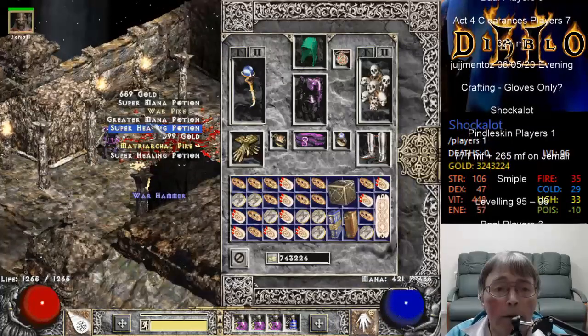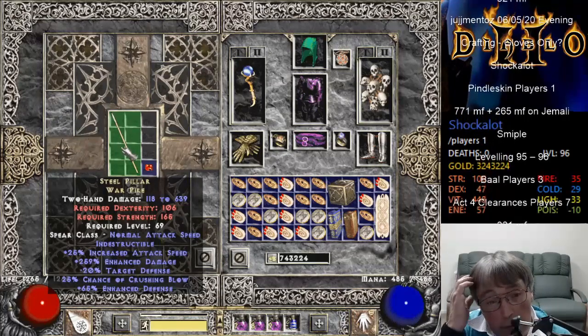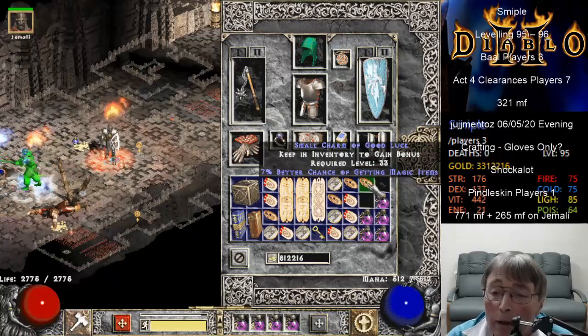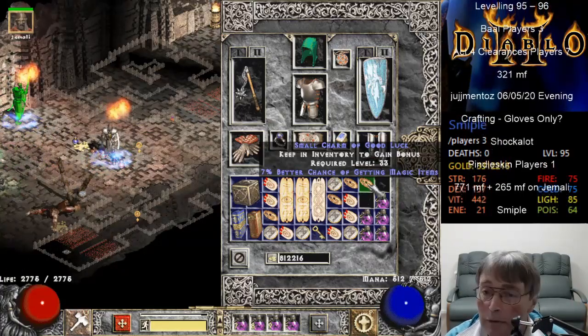A Warpike. Oh, there's the Steel Pillar. Well, there's a rarity. Small Charm. That's probably - I think the Steel Pillar is rarer, but there is a 7% Magic Find Small Charm.